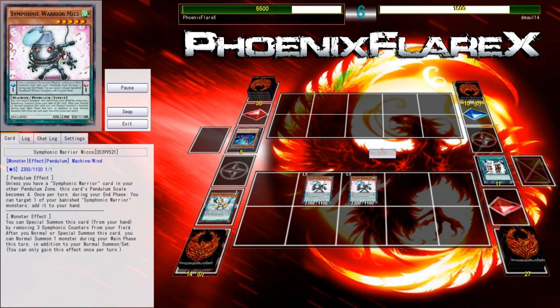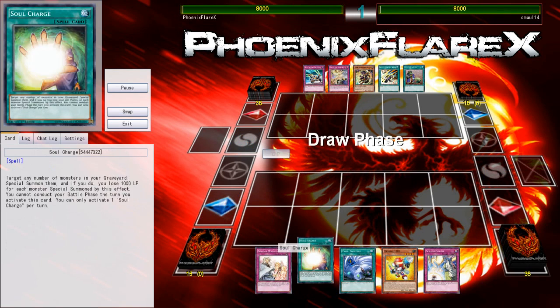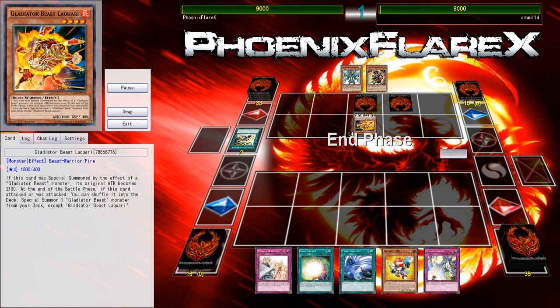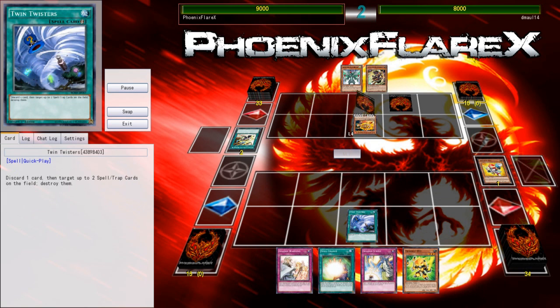I'm in top deck mode and top deck a Deskbot 3 and just make a Naturia Beast. But he Dimensional Barriered calling Pendulum in response to my Guitars' effect, so there was nothing I could really do about it — I can only summon the tuner out of my deck off the Guitars. Might as well make a Naturia Beast. He top decks a GB, attacks into my Deskbot 2 that's not protected by anything, and goes into Mermail — but it's too far gone for him at that point. He has no back row to back him up, and I'm just able to summon the other copy of Mics out of my deck.